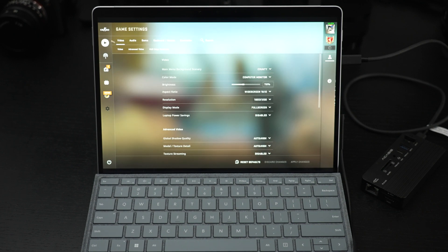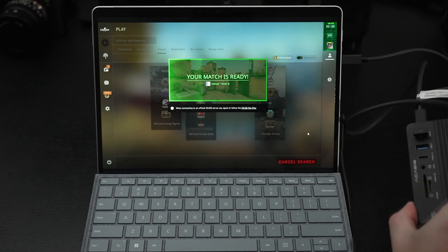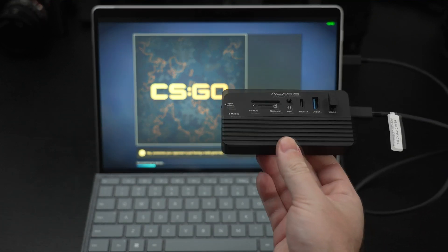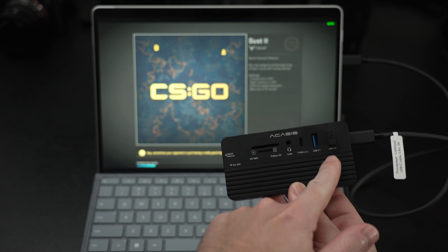We're at 1200p here. I am using my Acasus all-in-one hub. It is not Thunderbolt, but it is a favorite of mine. Those of you that have seen it in the past already know that it gives you a card reader as well as two USB-A ports — one is a 3.1, another 3.0.